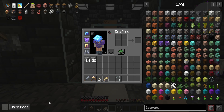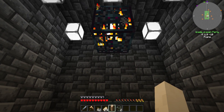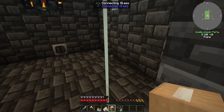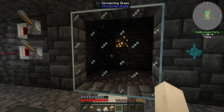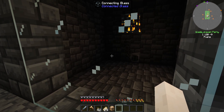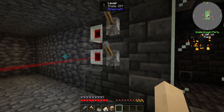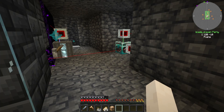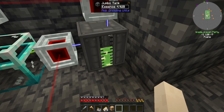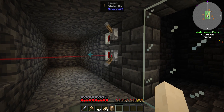Hey, welcome back to Stoneblock 3. Hopefully I have set this up in a way that it will actually work now. I've expanded it out a bit more so now it should have enough room on each side. There we go, it's working. We just turn it on - bye bye goes the skeleton and we get coal.